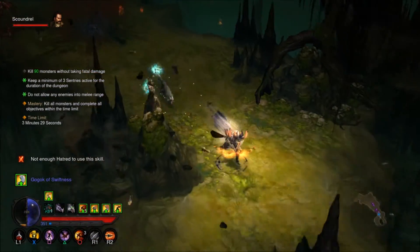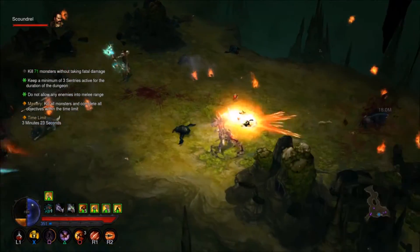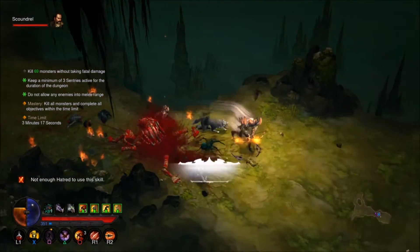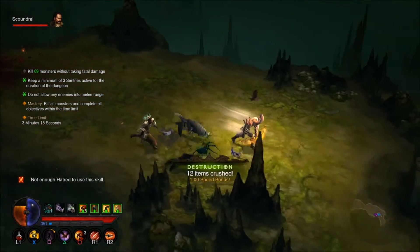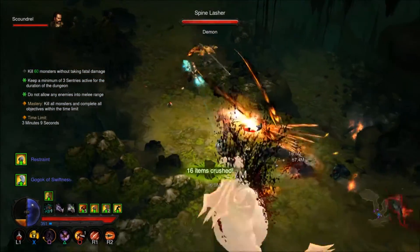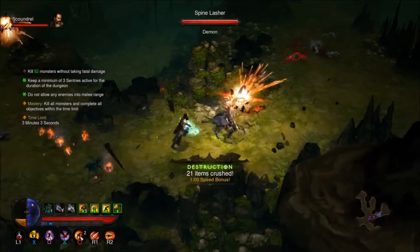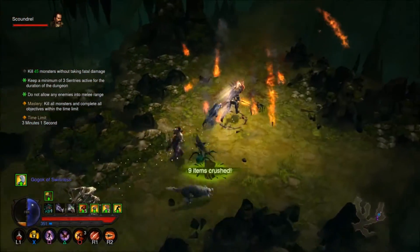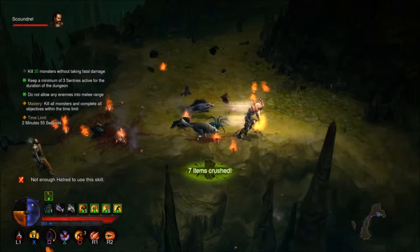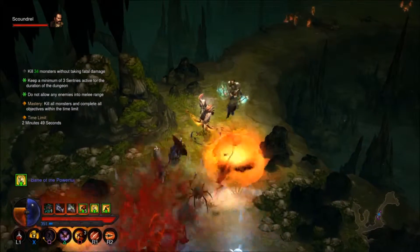My inventory is full apparently, which isn't good because I want to collect a reward. I'm still not sure what they mean by 'don't let anybody into melee range' because a few guys have definitely been in melee range. Maybe they're a little lenient with that. It's kind of hard because you have to know where they're running from — it's really dumb luck whether they run into you or go after my pets first.